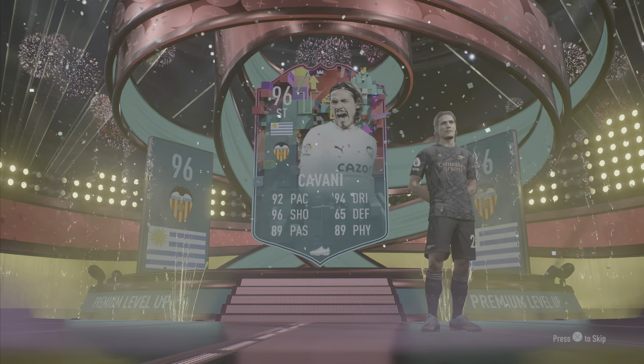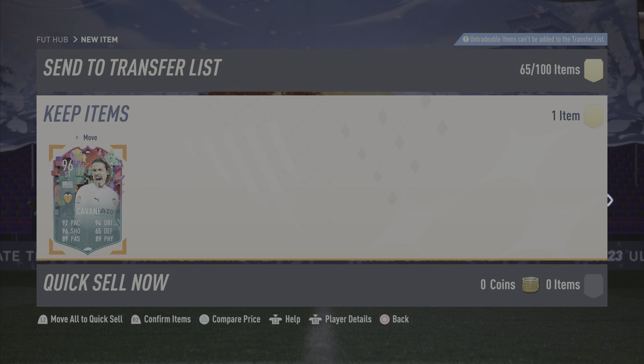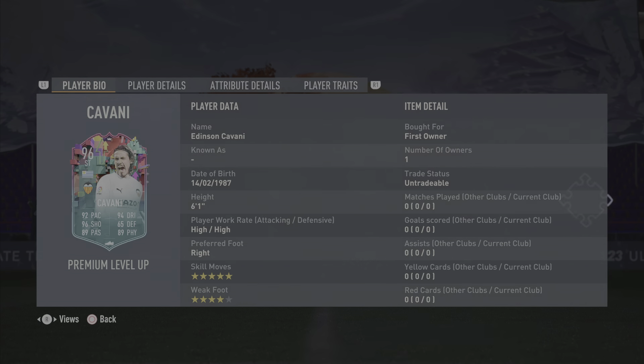So we went ahead and bought the 94-rated Edinson Cavani Level Up card and ended up completing the objective. All you have to do is score a goal with Cavani from outside of the box in five separate games with a minimum of three Uruguayan players in your team.